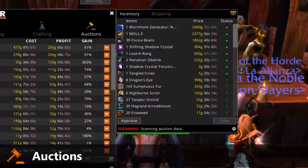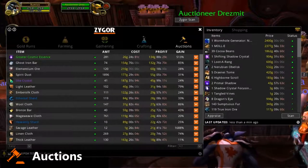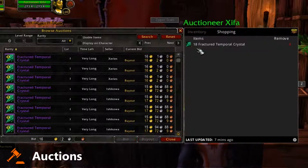The Auctions section will scan the auction house and find all of the most popular items selling below market value, allowing you to buy low and sell high for massive profits.